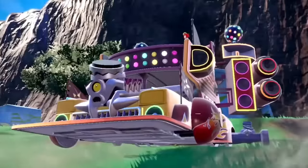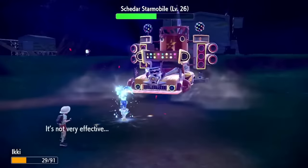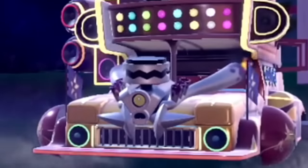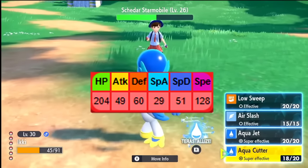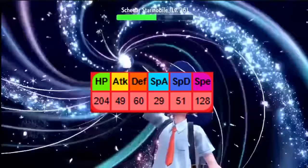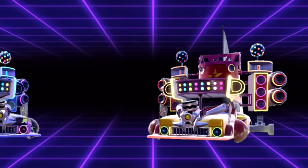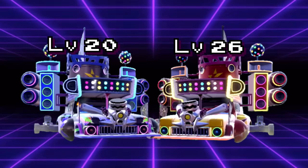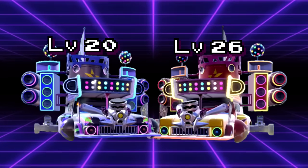The Shader's Starmobile is a Fire type with the ability Speed Boost and the move Blazing Torque, an 80 base power physical Fire move with a 30% chance to burn the target. That's right, this thing has a physical Fire type move — that's kind of crazy. Even crazier are its stats at 204 HP, 49 Attack, 60 Defense, 29 Special Attack, 51 Special Defense, and 128 Speed. The Shader and Sage Starmobiles are fought at pretty low levels in the early game, which is likely why they have great bulk and speed but really low offensive stats. They'd be busted otherwise.